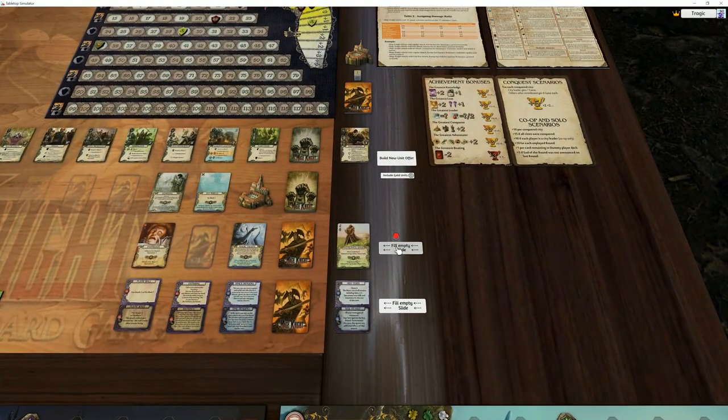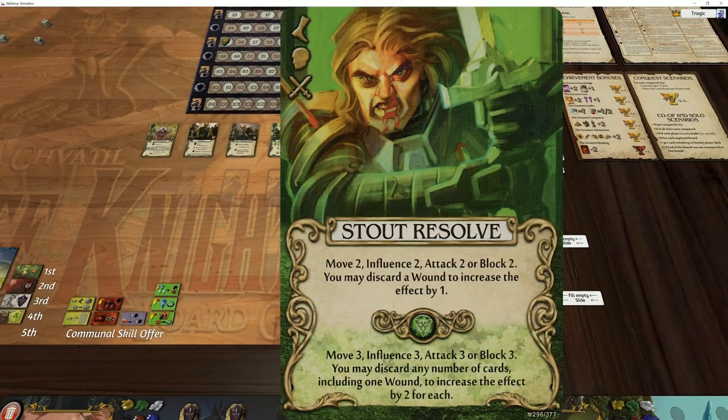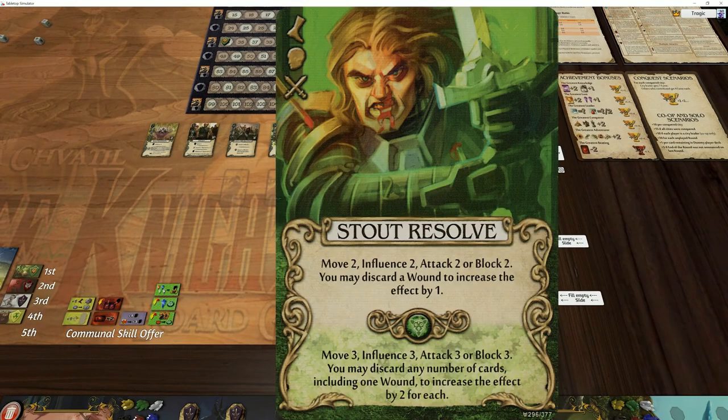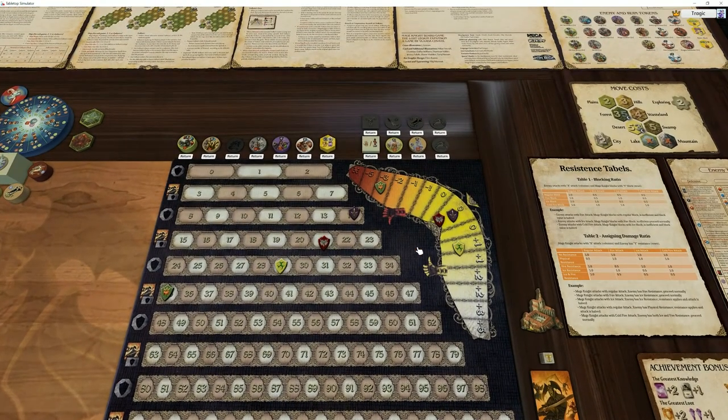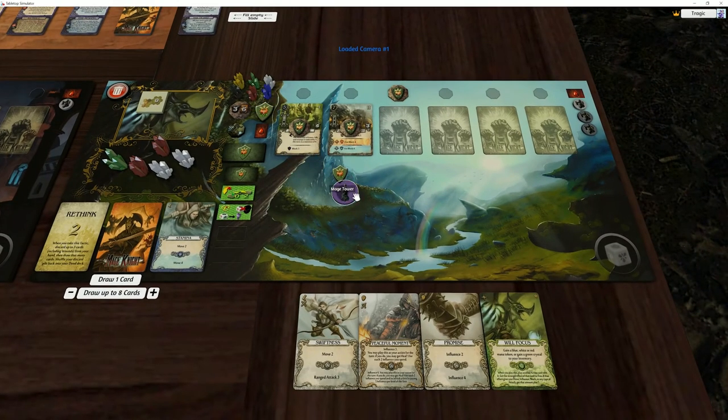Start Resolve is a super good card. That's all passed - end of Goldex's turn.